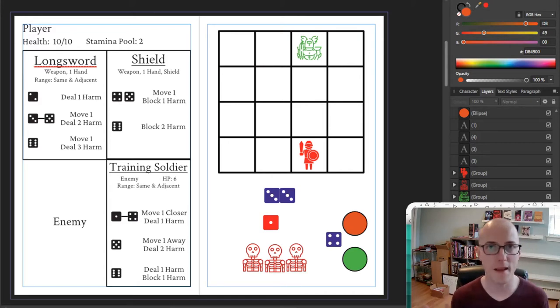How does combat in Rune work? Well, it goes through a series of rounds. Each round, the player and the enemies go back and forth, moving around the grid and trying to kill one another. A round has five steps to it, and once you get used to the five steps, it starts to flow very quickly. You'll find that combat in Rune actually feels like a puzzle, as you're trying to figure out how to best adapt to the enemy and what they're going to be doing.